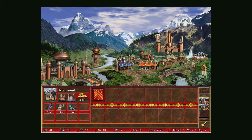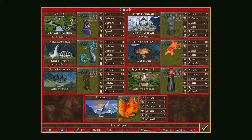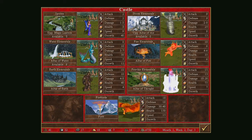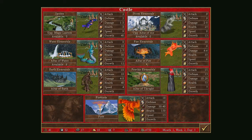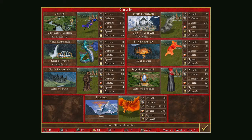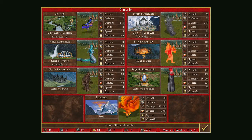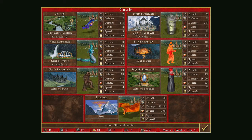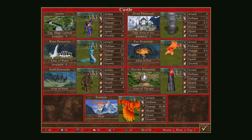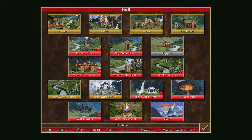Water Elementals — all of the elementals are quite similar. Most castles go from weakest at level one all the way to strongest at level six. The Conflux is a little bit weird in that levels two through five are all kind of the same. My Earth Elemental might be a little bit better, but they're all somewhere between level three and four. Psychic and Firebirds are level six and seven, so they're pretty good.